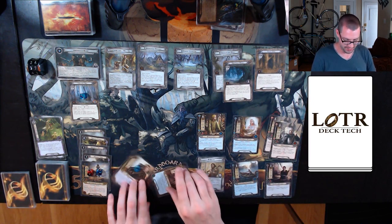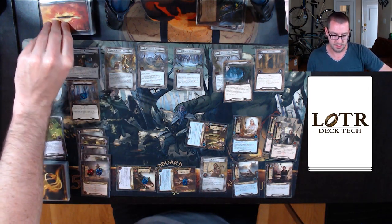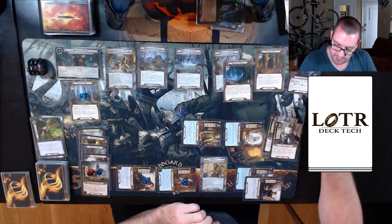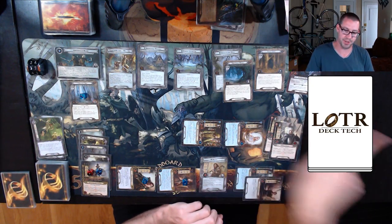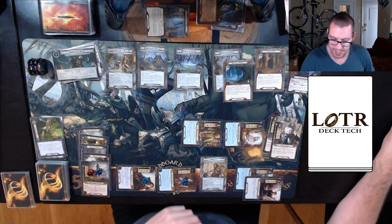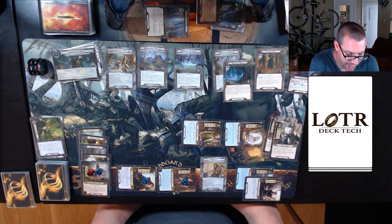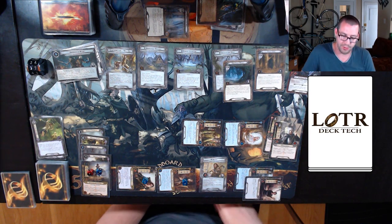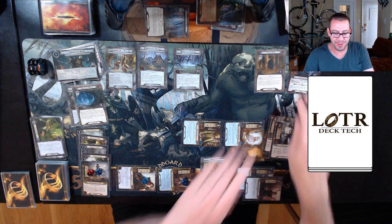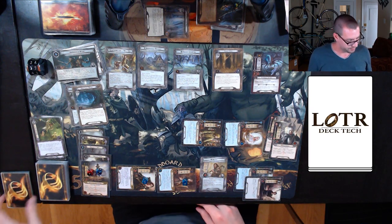Up against five in the staging area — I'm going to quest for 14 willpower. I need to make more progress than that — 14. Spider revealed. 14 up against eight is six progress — clears the Twilight Hall, nice and easy. Do I travel to Forest Gate or the Dark Black Woods? I think I will travel to Dark Black Woods.